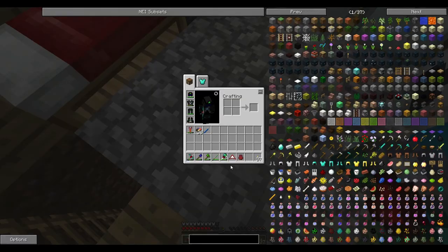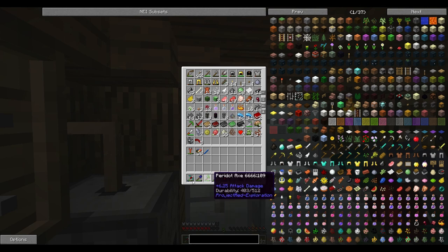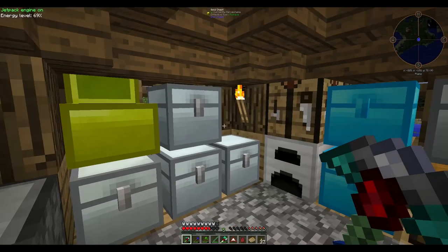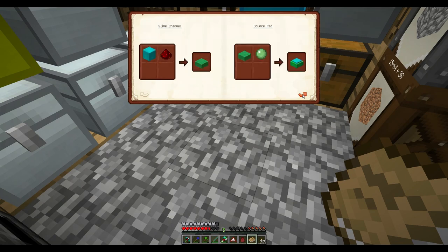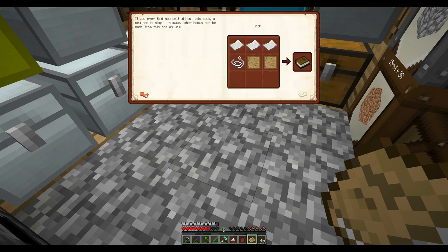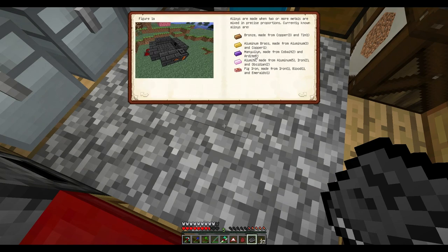Hey guys, so you may remember I mentioned I was going to upgrade all of these tools. Here's the thing — I just grab this book out. I will make a new pick as well, though this pick is pretty good. I'm going to go ahead and make the best things I can. So if we get the materials in your book — apparently there's two volumes, we'll get volume one here. If I just go ahead and go to the end of this, you'll be able to see this thing called Manyullyn and Cobalt. To get Manyullyn we need to get Cobalt and Ardite, and to get that we need to get Aluminite.